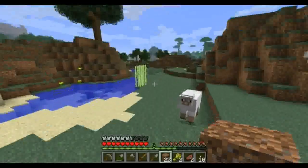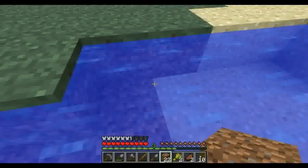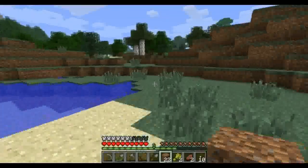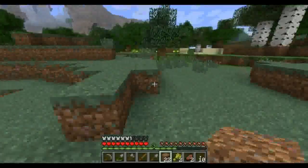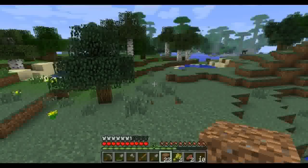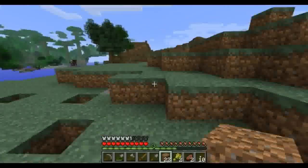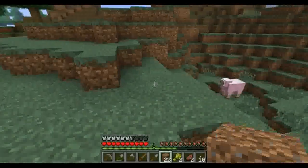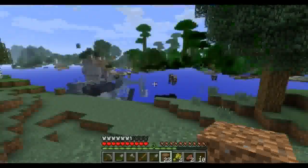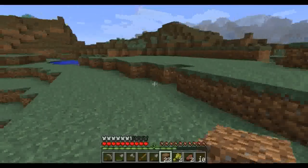Hey look, more sugarcane — can never have enough sugarcane! Now we should have some pigs or animals around here somewhere, because I haven't even been killing the cows. I've been farming wheat for bread because it's easier than trying to kill things. Mr. Sheep, Mr. chunk air — these cows are floating in the middle of nowhere! Okay, we will come back to the chunk air.